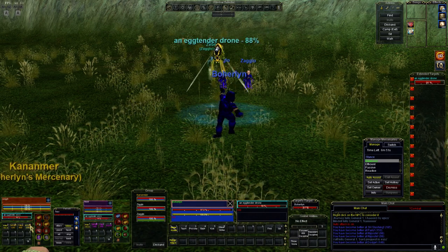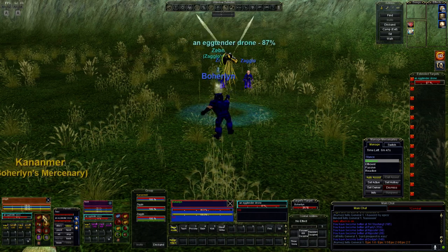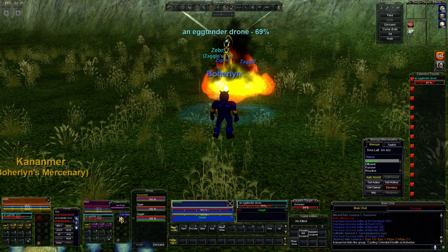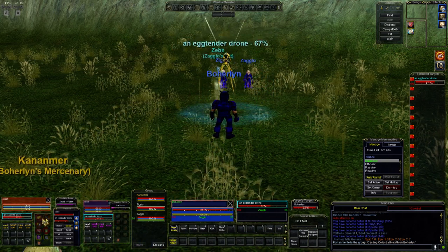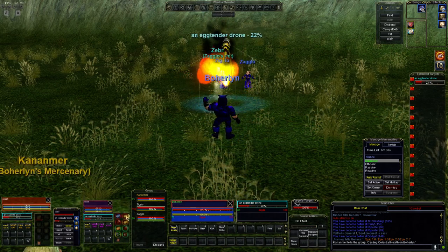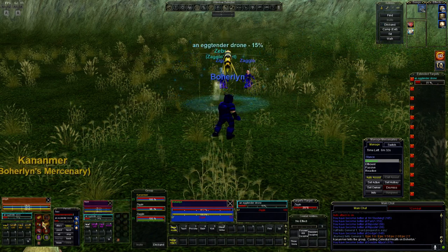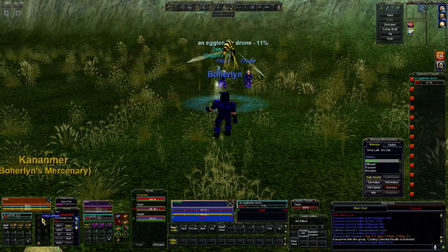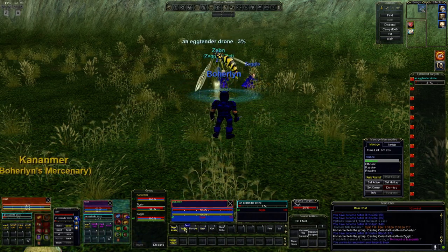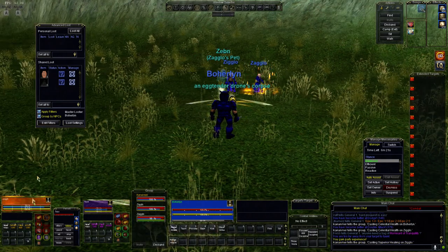You can see that I've got their auto-attack still turned on. I'm going to send the pet in, start casting. And my warrior has all of the abilities of a wizard and a mage at his command.